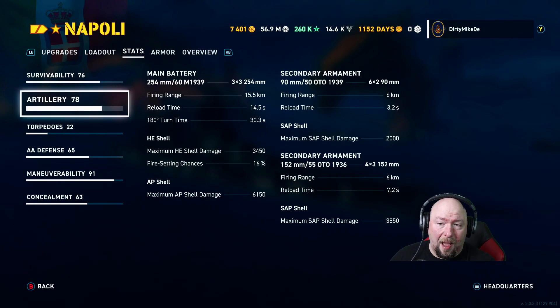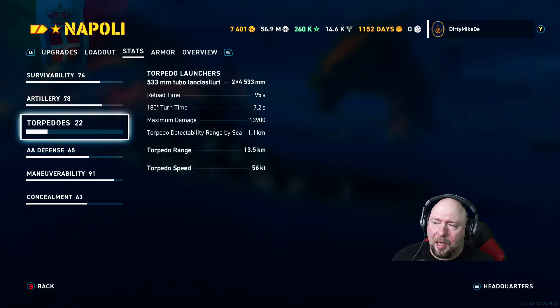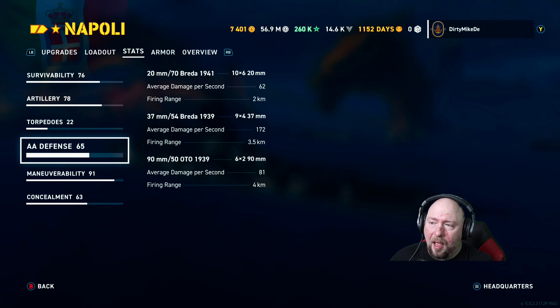Secondaries are 90mm SAP — they'll do damage to superstructure because most of that is 13 to 16mm plating and SAP doesn't care. On a French ship plated at 32mm all around, you're going to pen the crap out of it. She's got 152s as well — 12 of those. 3.2 second reload on the 90s, 7.2 on the 152s, and they eat up destroyers. The torpedoes are typical Italian — 13.5km range at 56 knots walking speed. You're just throwing pain passes out there hoping they hit. They're useful, just not your main weapon.